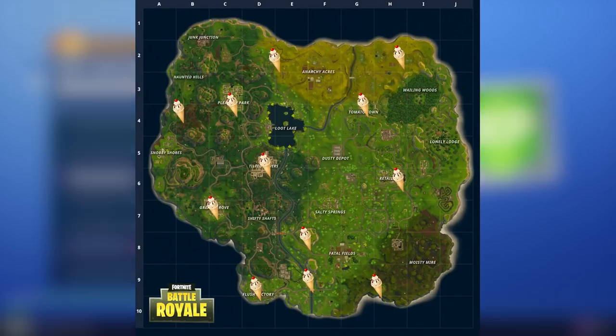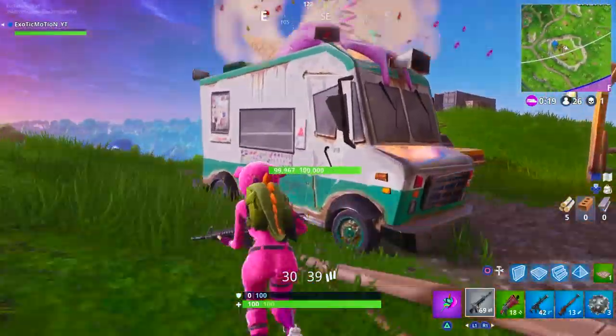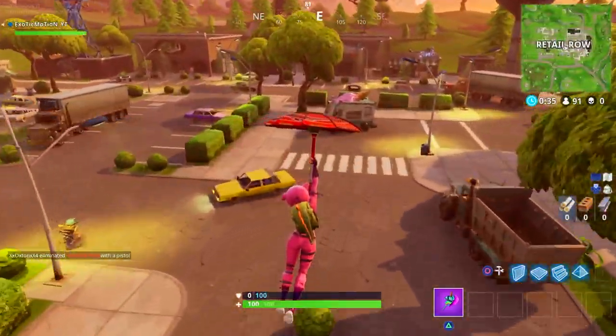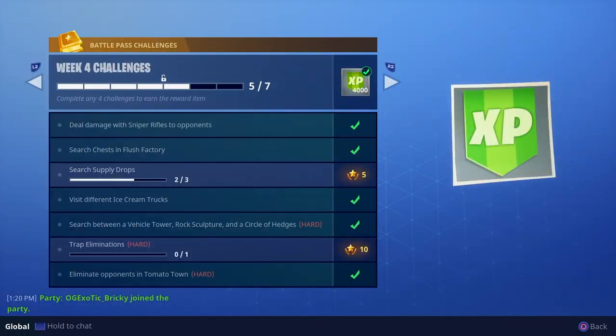Hit Flush Factory so you can get the chests there and the ice cream truck. Then head right — there's a bridge to the right of Flush Factory where you'll find another ice cream truck. Head right again to Moisey Meyer and knock out three ice cream trucks there, plus the Moisey Meyer riddle I just talked about. That's three things done in one game. Then head through Fatal Fields up to the top of the mountain and find another ice cream truck. That's literally the fastest route. Week four challenges are easy — you can do it throughout the week without rushing.